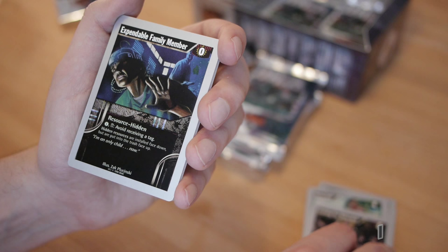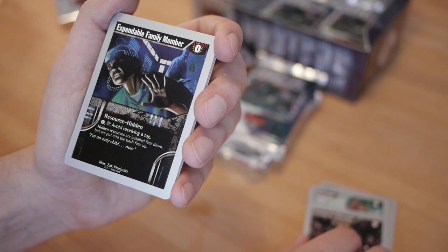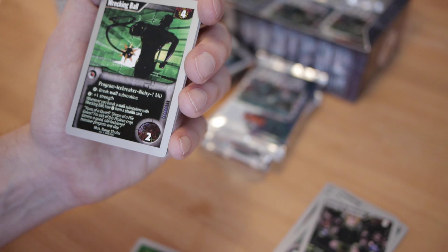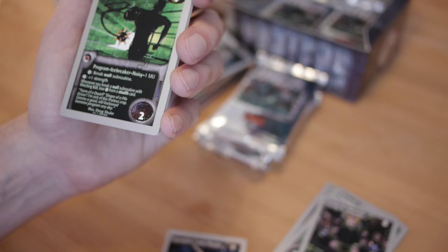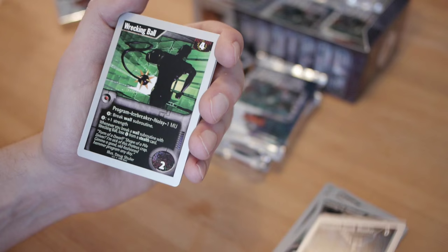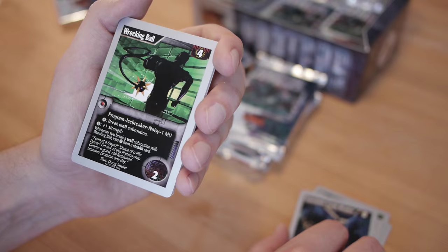Expendable Family Member — that's rude, although my brother's pretty expendable. One credit and trash to avoid receiving a tag. But that's weird because — oh, it's a hidden resource. You install this face down, and the corporation thinks they're going to give you a tag, then you rez it, pay one credit, trash it, and the tag is avoided. Previously there was something like Decoy where you can do this without the credit cost, but this one is hidden so it's more of a surprise.